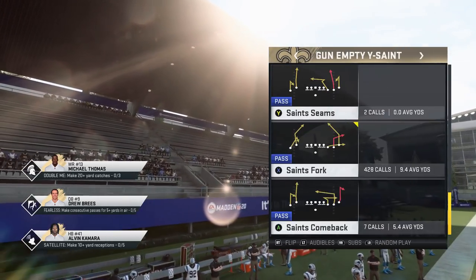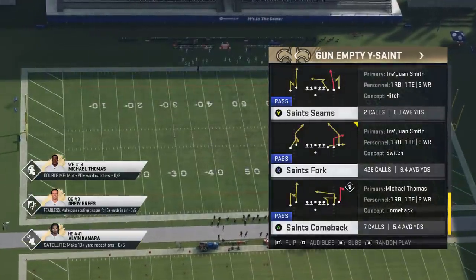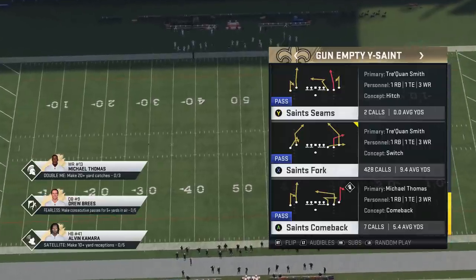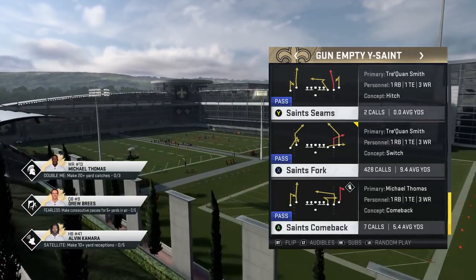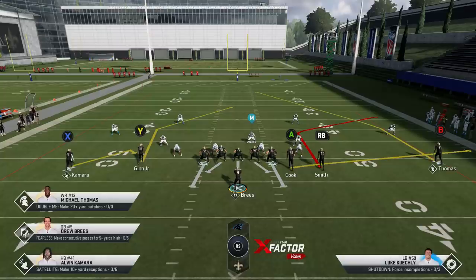We're going to start off with a play. If you caught my gameplay on Tuesday, I used this play quite a bit — the Saints Fork. This is a play I've put out already, but there are some new wrinkles, some new things I've found over time from using it. I've put out this play earlier in the year, maybe around the start of the season, because this is a play I used even last season.